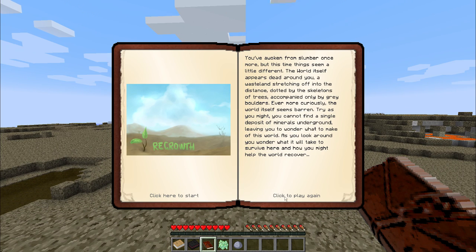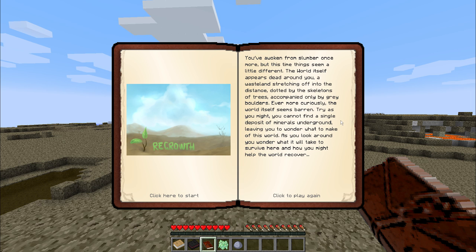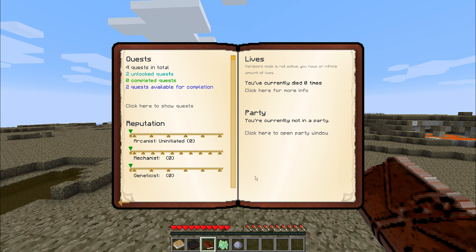Let's open up the quest book. You've awoken from slumber once more, but this time things seem a little different. The world itself appears dead around you, a wasteland stretching off into the distance, dotted by the skeletons of trees accompanied only by gray boulders. Even more curiously, the world itself seems barren — you cannot find a single deposit of minerals underground, leaving you to wonder what to make of this world. As you look around, you wonder what it will take to survive here, and how you might help the world recover. Fun times.